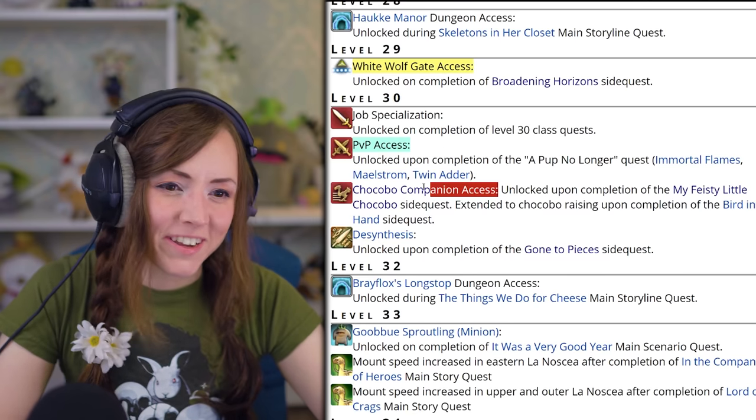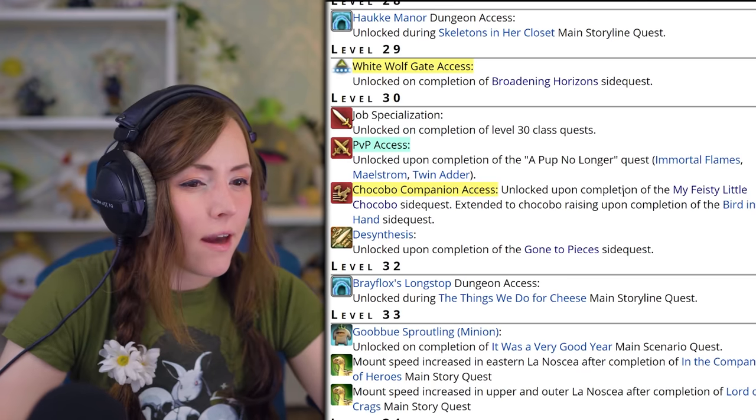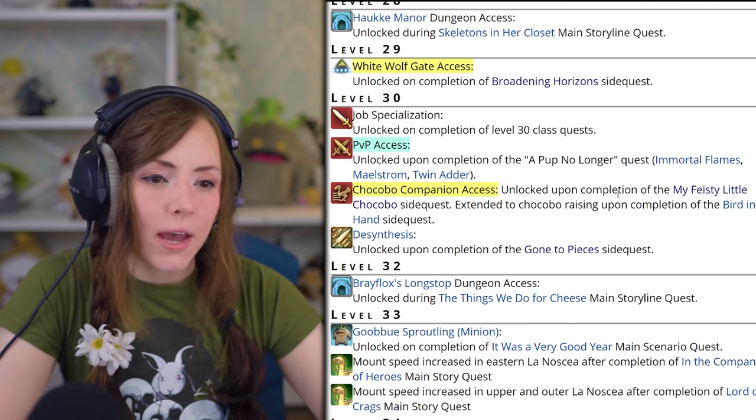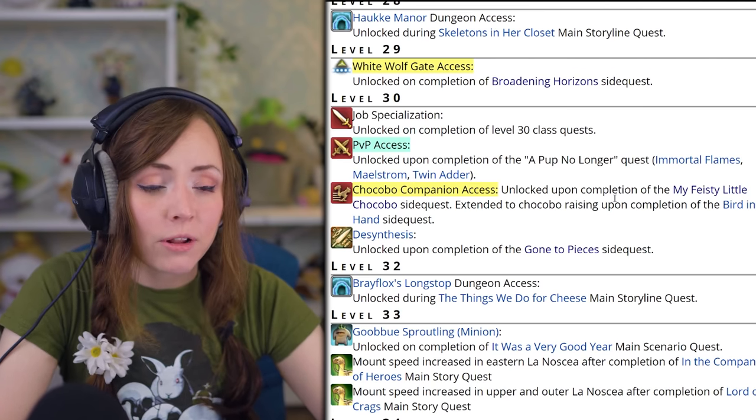At level 30, you also unlock chocobo companion — you get your chocobo to fight alongside you. Depending on how bad you are at the game, it could be really, really helpful. I definitely needed it a lot while leveling Paladin.